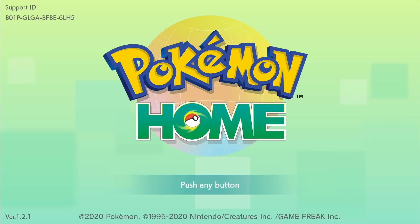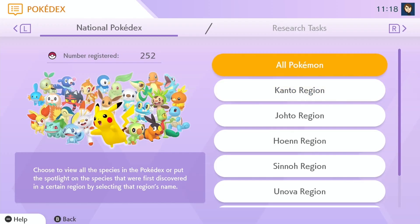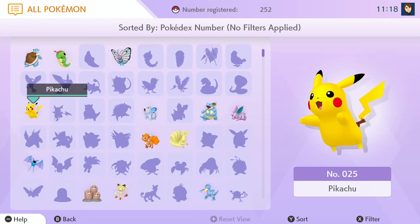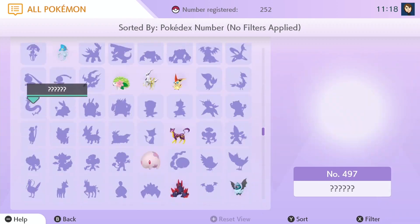Pokemon Home has made collecting Pokemon more satisfying than ever, and once I saw the potential of Pokemon Home, I knew that I wanted to create a living Pokedex. A living Pokedex means that you actually have one of every single Pokemon, and a living Pokedex inside of Pokemon Home is the collector's magnum opus, the ultimate accomplishment.